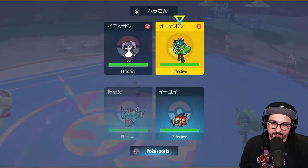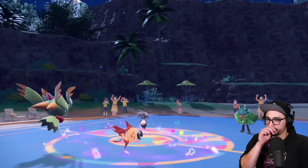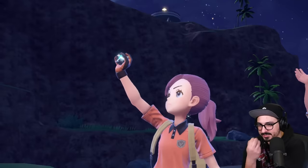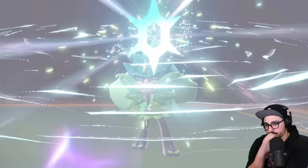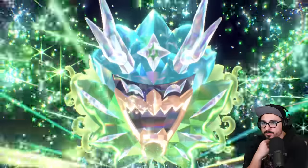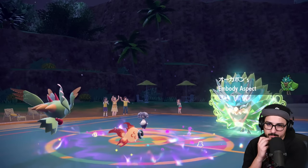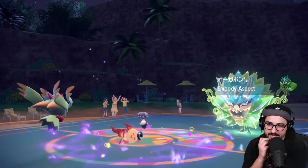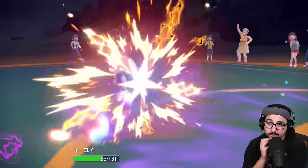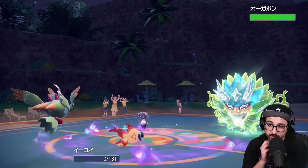Believe it or not I'm gonna ignore the Ogerpon and double the Dondozo — again, my goal this game has to be to stop trick room. They're gonna Grass Tera the Ogerpon. I have sash so that's okay. They're gonna get a little faster now. They superpower my fish — oh! Well, there's no way they trick room now. The superpower though, that's a little yikes. They hit me with the psychic. They also outspeed my Flutter Mane.